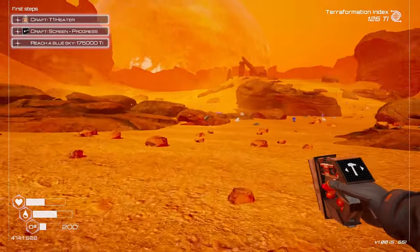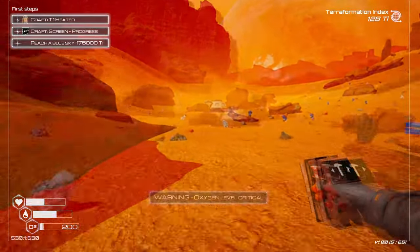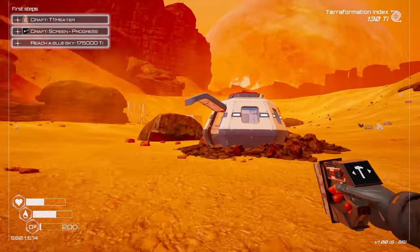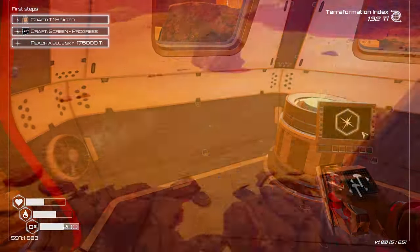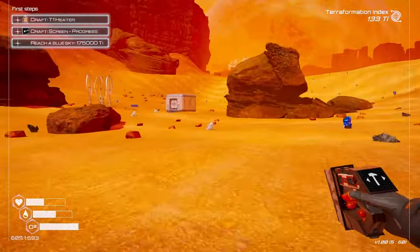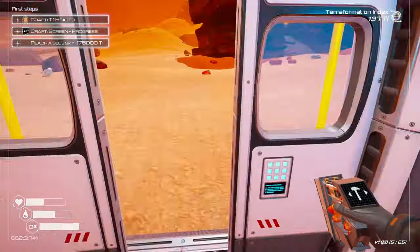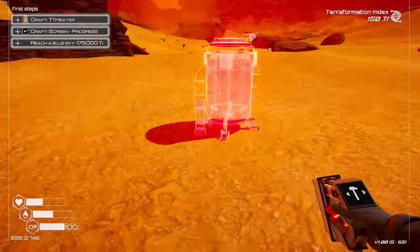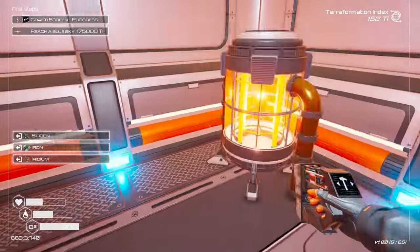That was further away than I normally get dropped, so this is going to be a little tight. Oxygen levels critical — when you get to that point, if you're too far away from anything, you're pretty much toast. But there we go — back to my pod, back at our little mini base. I need iron and silicon still.